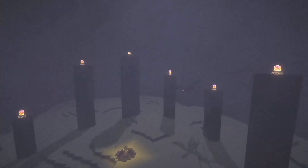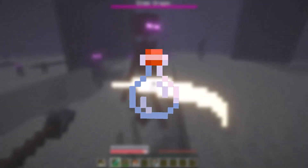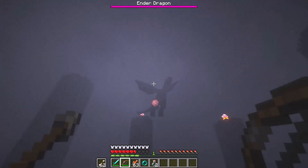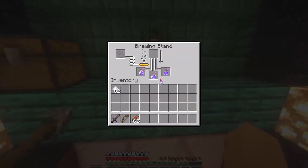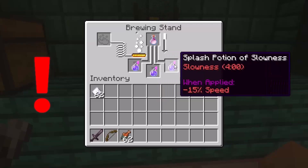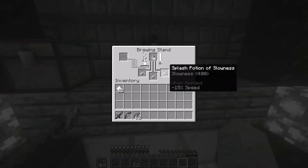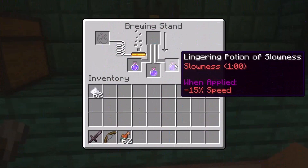Now if you want to turn them into lingering potions, you must get dragon's breath. You'll have to go to the End dimension while fighting the Ender Dragon. Prepare some empty glass bottles, and when the dragon charges fireballs at you, right-click on those particles to collect his breath. Add the dragon's breath on top — but there is a condition: the potions must be splash potions first. If you add dragon's breath to drinkable potions, nothing will happen.